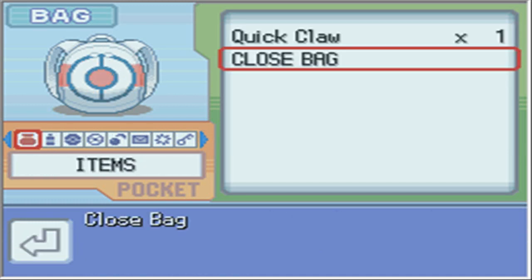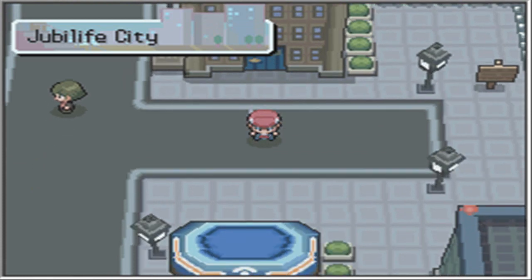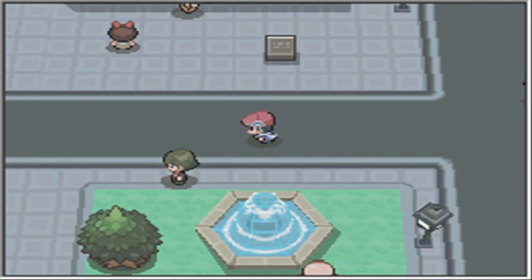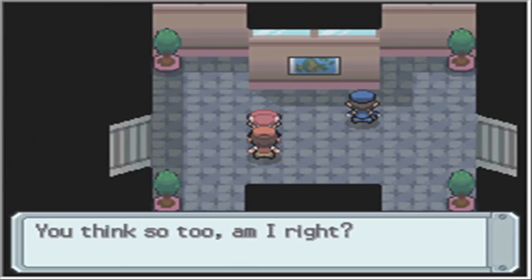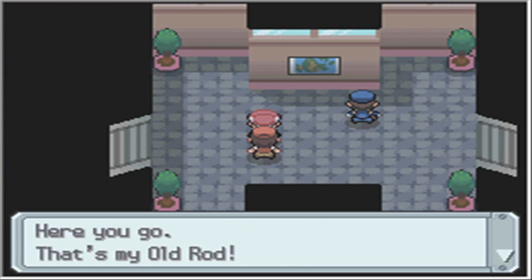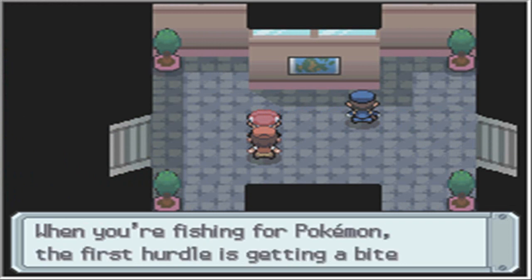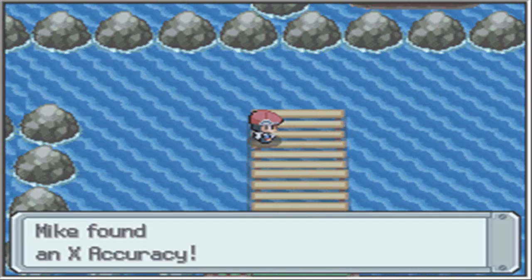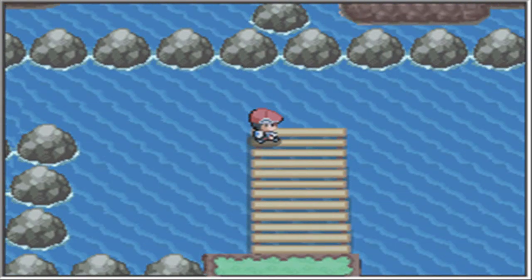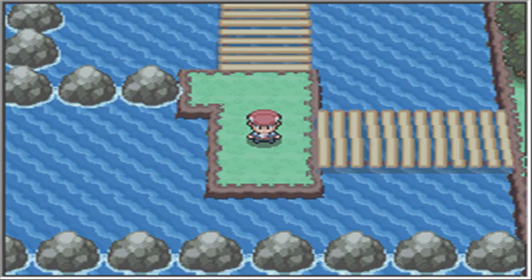Let's actually give the Quick Claw to Turtwig, because Turtwig's pretty slow at this point. Shinx is pretty fast, so Turtwig's going to need it the most early on. Jubilife has a lot of things in it, but most of it's Wi-Fi stuff, not really important at this point. A fisherman - he's going to give us the Old Rod! Good answer, we can be friends. Here you go, that's my Old Rod. So we get the Old Rod. We should fish by water. The Old Rod can only catch Magikarp - not that big of a deal.